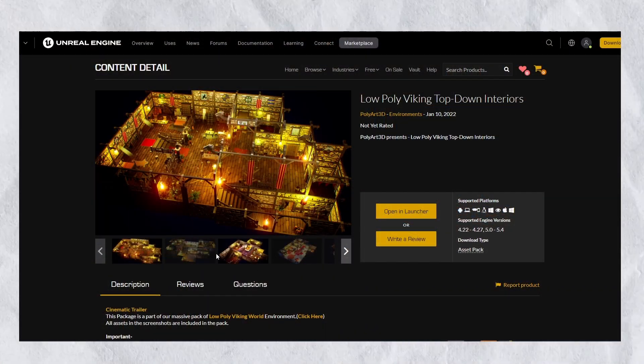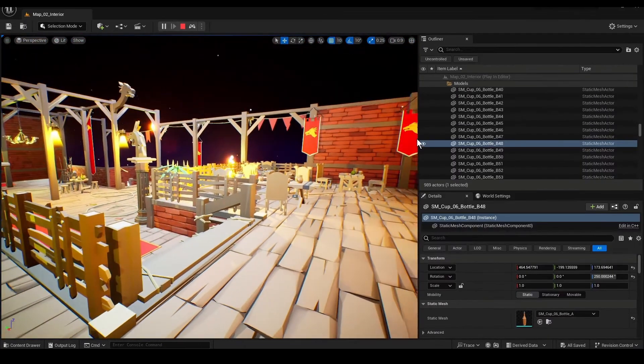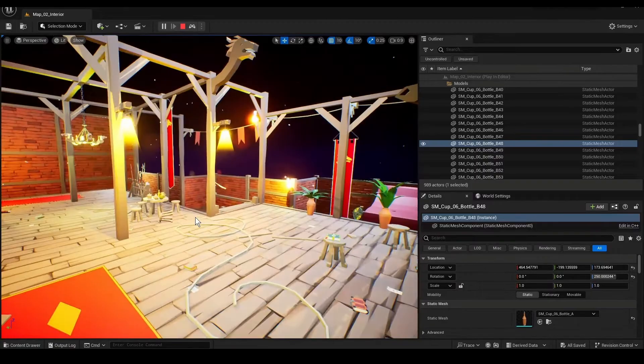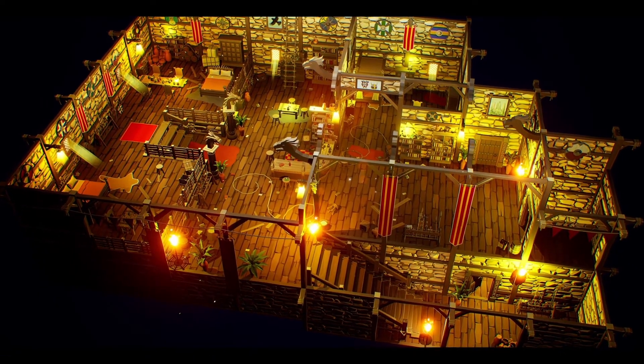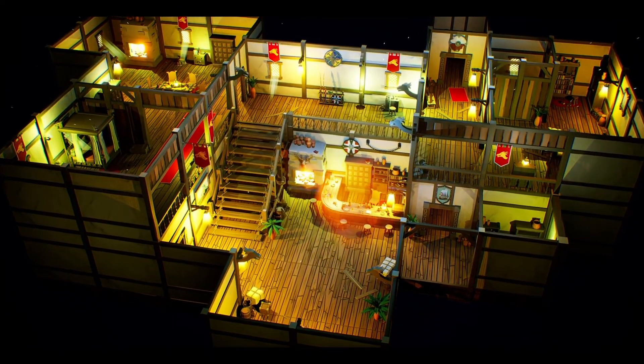Next is the low poly Viking top-down asset. As you can see, it looks pretty cool. It has more than 400 models, including weapons, particle systems, many other things, and 10 demo maps. Environment assets are always good — just grab it for free, and maybe you will find something useful here for your next project.